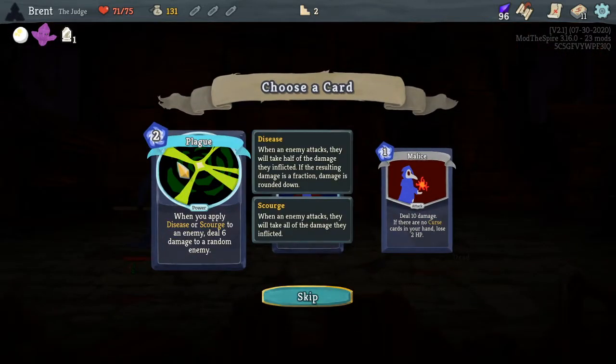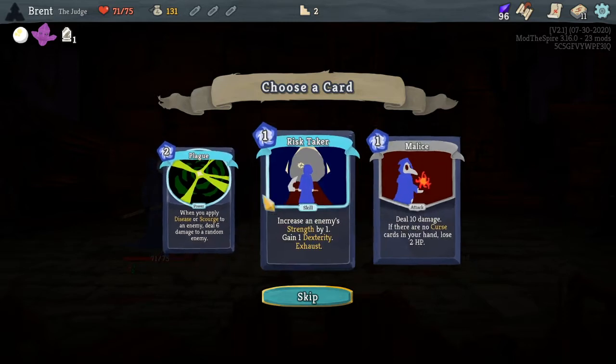Doing good, I'm liking these fights so far. When you apply a disease or scourge to an enemy, it does six damage as a remedy. Disease means when an enemy attacks, they take half the damage they afflicted — round it down. Actually they take all the damage they afflicted. Okay, I'm really liking Disease.